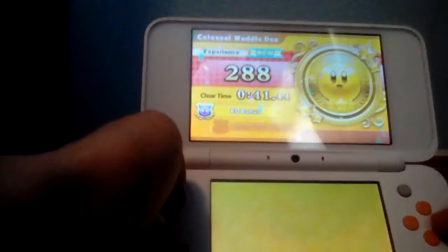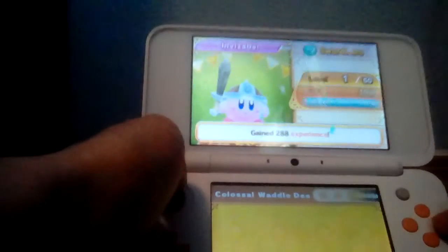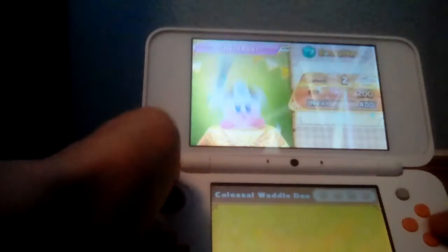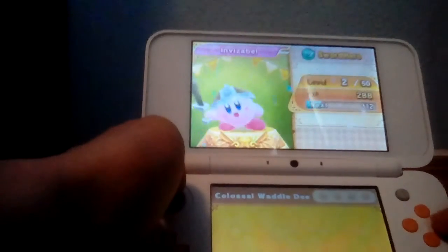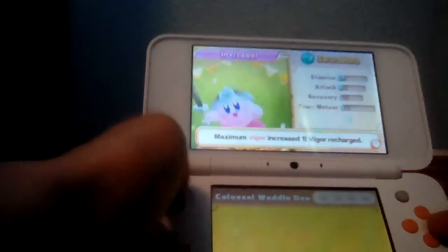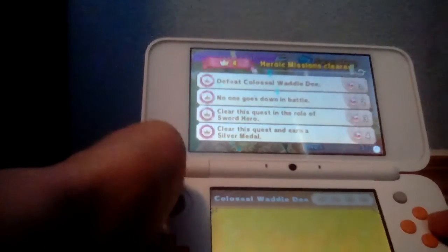Do this. Press A. Spam A. Level 2! Good job. Level 2 — I'm gonna get a stronger Vigor Recharge. Nice. Got 4 Heroic Missions complete. Nice.